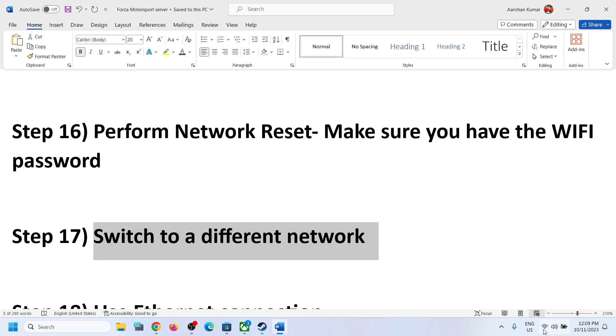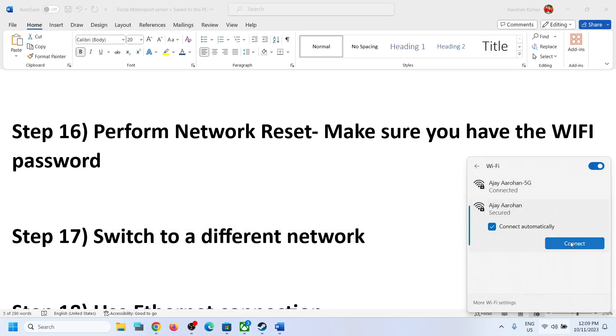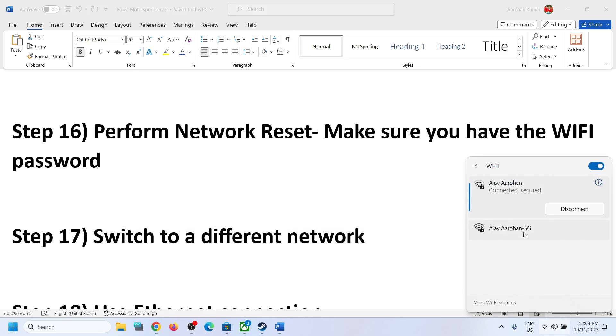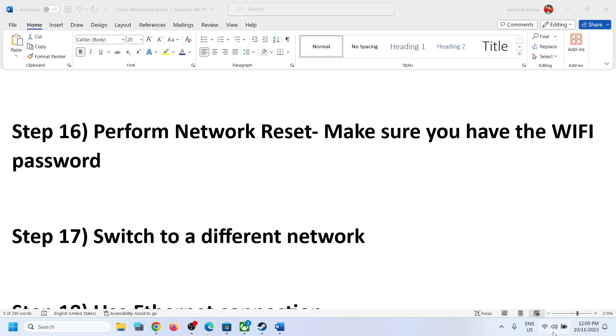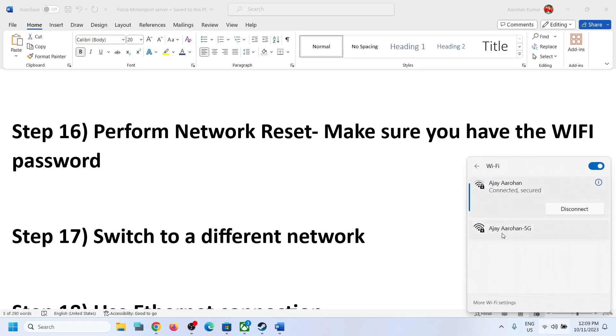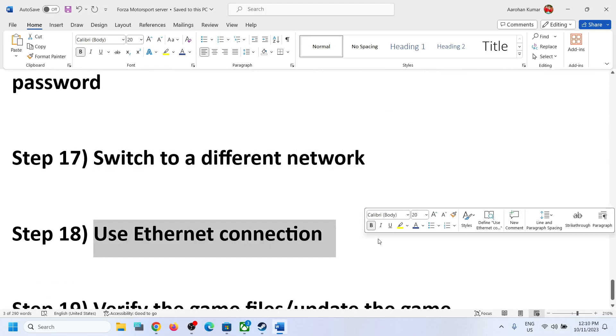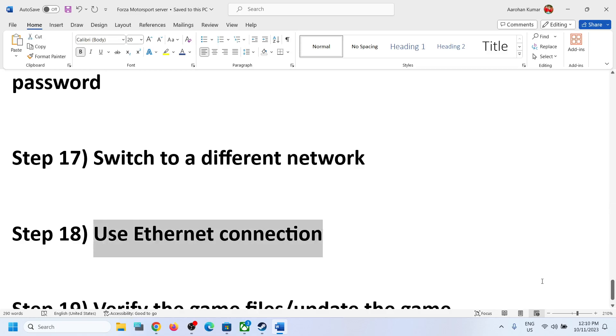The next step is to switch to a different network. If you have another network available, try connecting to it and launching the game. You can also enable the hotspot on your cell phone, connect your PC to it via Wi-Fi, and then launch the game — this sometimes works. If your computer has an Ethernet port, try using a wired connection with an Ethernet cable for more stable connectivity, then check.